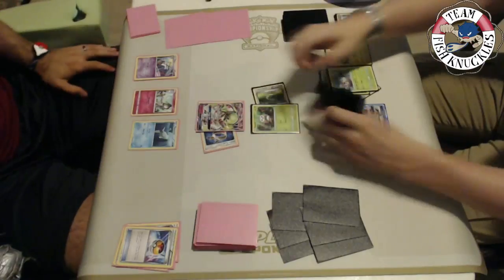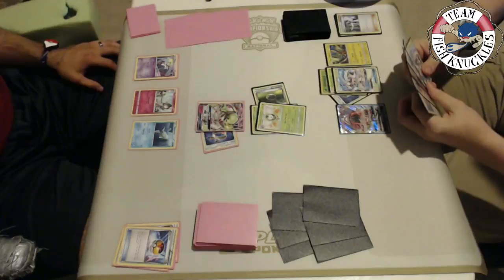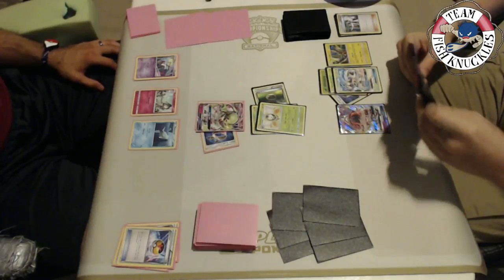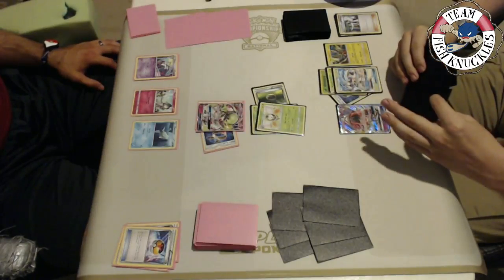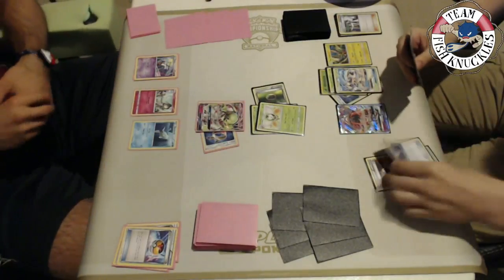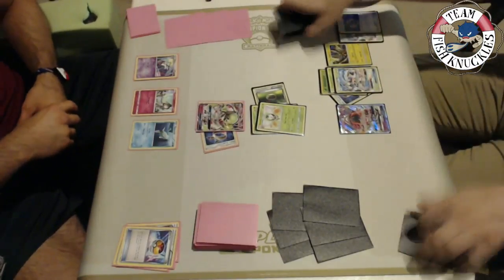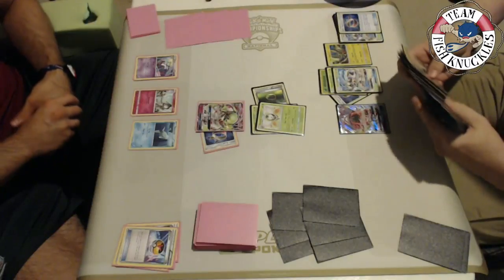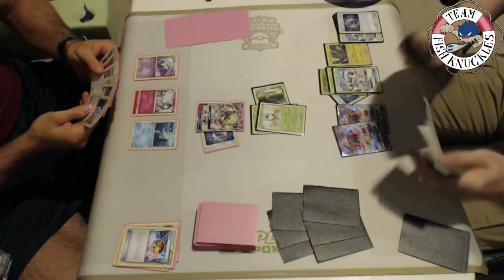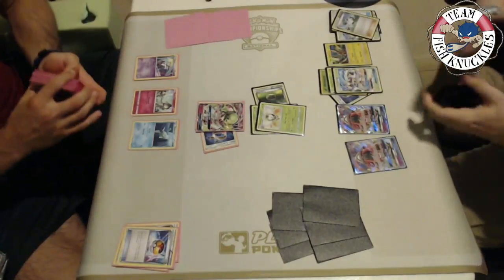With Kenton, a First Impression knockout is very unlikely this turn — First Impression does 30 then 90 more, so 120 plus Silver Bangle equals 160. We see a Dartrix coming out along with Golisopod and a Float Stone. Kenton is going to attack this turn to put damage on Gardevoir and put Vlad in a bad spot. Kenton will be able to knock out the Gardevoir next turn, while Vlad really can't one-shot Golisopod with its 210 HP.